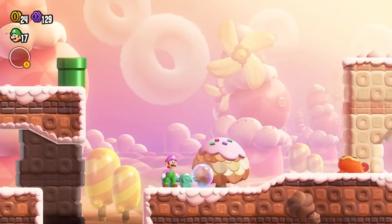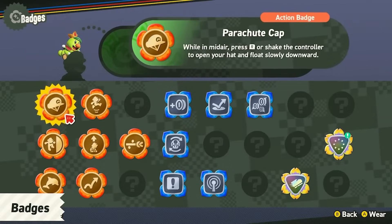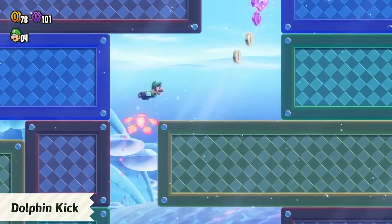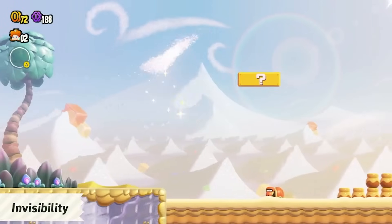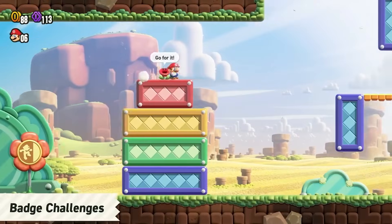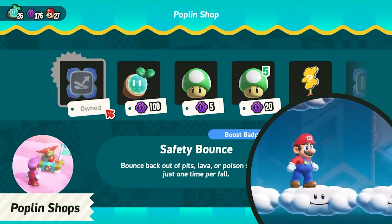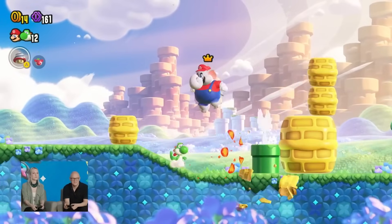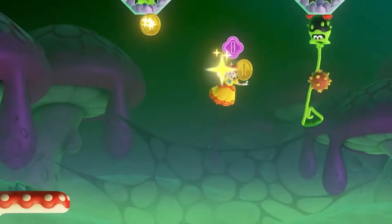Now let's move on to the most unique addition added to any Mario game so far — the badges, which honestly took me by surprise when I first saw these in the direct. These badges essentially work as permanent power-ups throughout a level, but you can only equip one at a time per level. Only 14 badges have been revealed so far. Badges are probably one of the most unique things ever added to a Mario game, as they add more creativity and freedom to what can be done rather than just playing levels with the same set of tools.